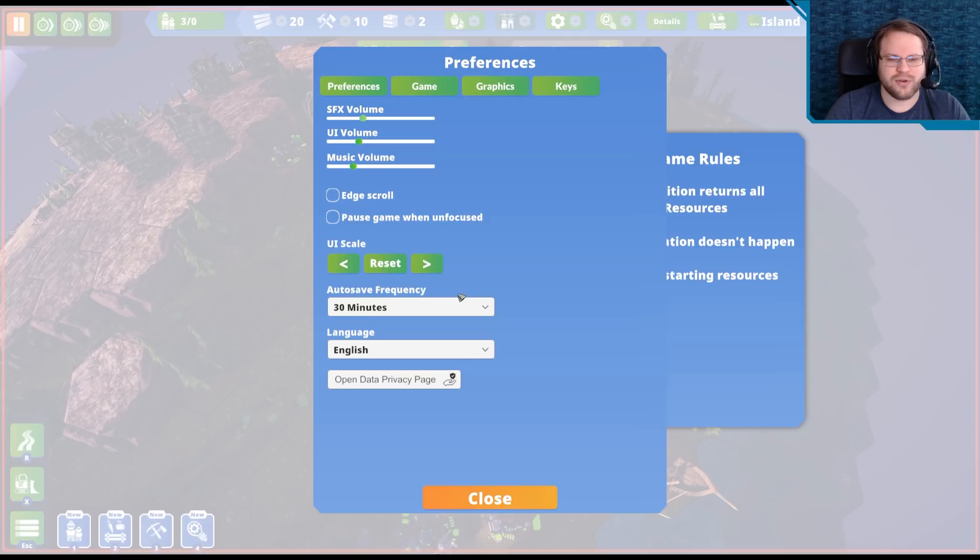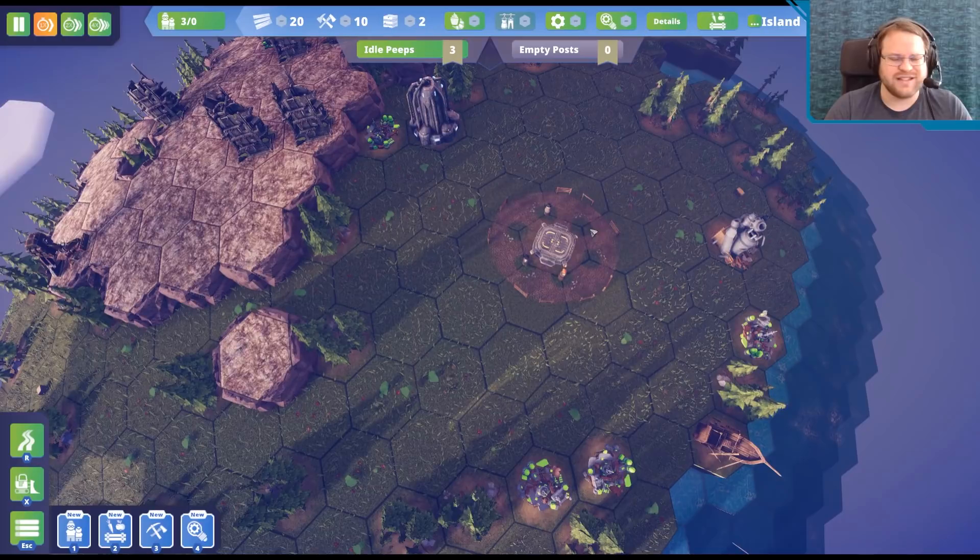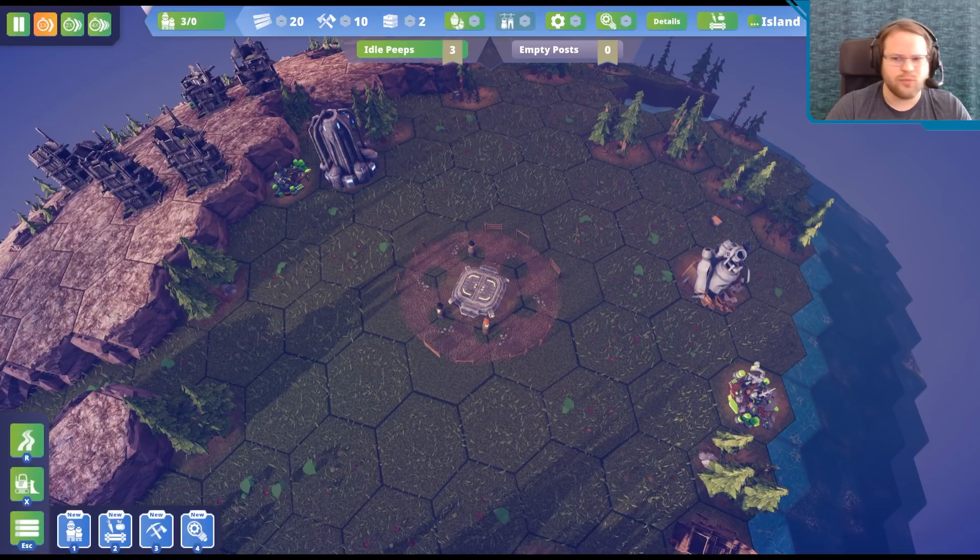Okay, there we go. Pause game when unfocused. Let's change that to 10. I believe this is an early access game, as it looks like there are some features missing and they're asking for feedback. That said, compared to Industries of Titan which I was playing the other day, it seems like this has a little bit more content to it.